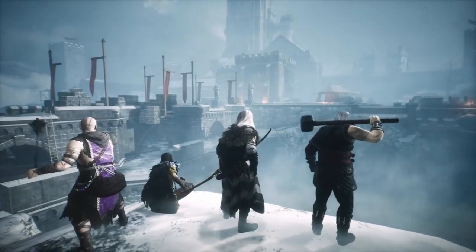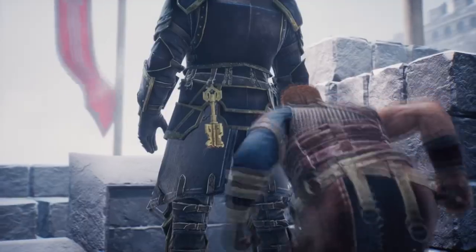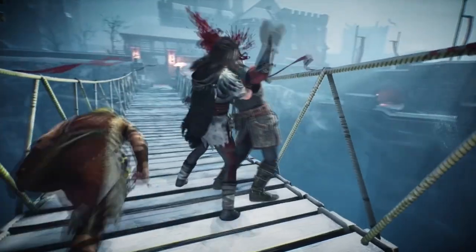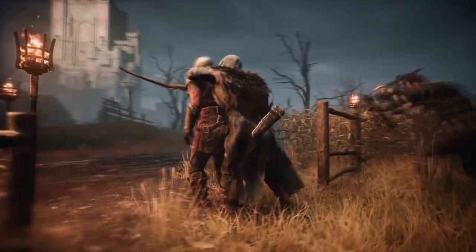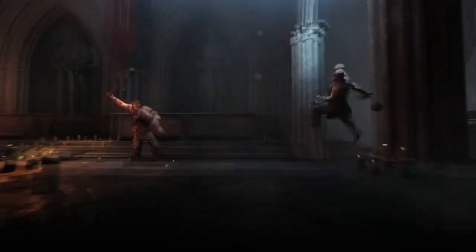What's going on YouTube? In today's video, we're going to be sharing 20 best tips and tricks in Hood: Outlaws and Legends, which is a 4 vs 4 player vs player and environment game that has a lot of stealth, action, as well as strategy in order to be successful. So let's get straight into it.